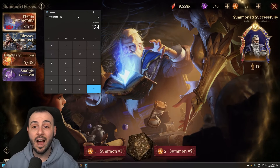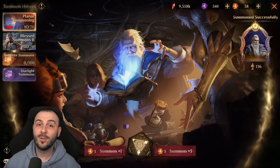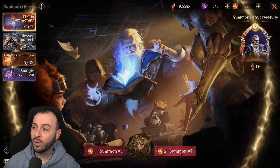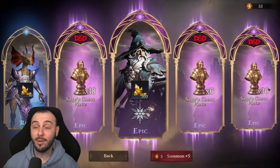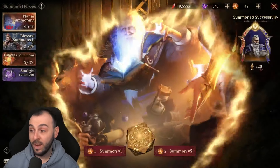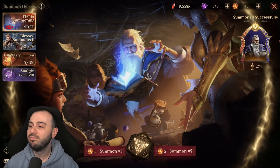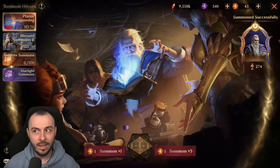Now let's continue summoning to reach 240 total and see exactly how many summons are needed. We were fortunate enough to hit the 0.5% pull earlier, but that's not very likely. After 25 summons we had 220 pieces, and at 35 summons we reached 240. So it's essentially a mercy — with better RNG you can finish faster. Last season I used approximately 30 summons.